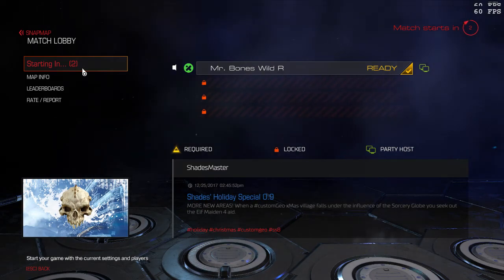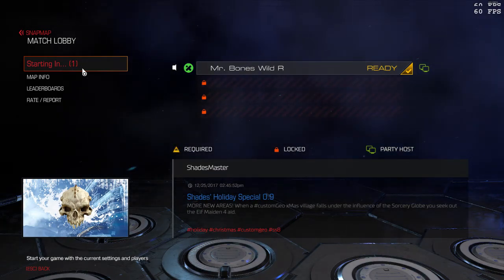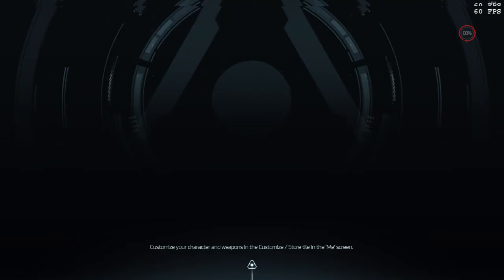This is custom geo Christmas themed. It says: 'As the village falls in the influence of the sorcerer's globe.' We're going to find out what that is. I booted this very briefly last night just to test out a few things - like what weapon I was going to start with - and you're about to see something excellent.